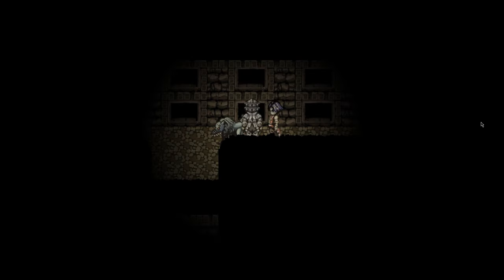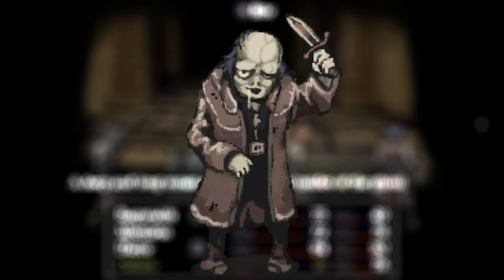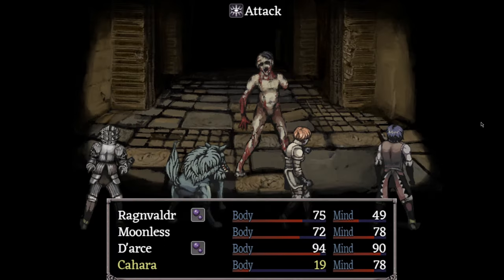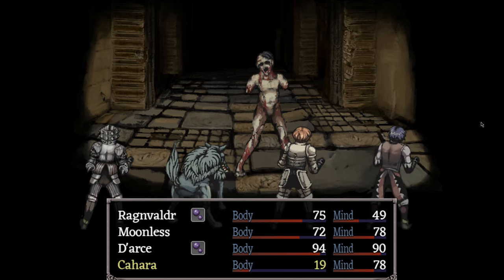This establishes Captain Rudimer. He is a captain of the guards in the dungeon, but something is obviously wrong — the guards are twisted, and Trotter is here just as described in the first diary entry. So where's Captain Rudimer? He seems like he's in his right mind from this diary, so where is he? Captain Rudimer, 30th of April, 1590.